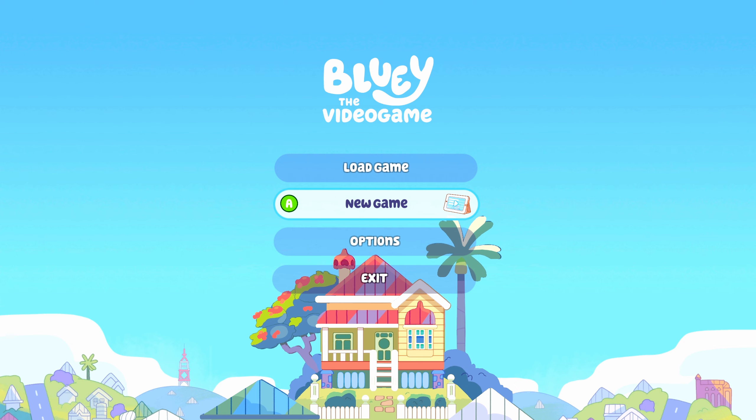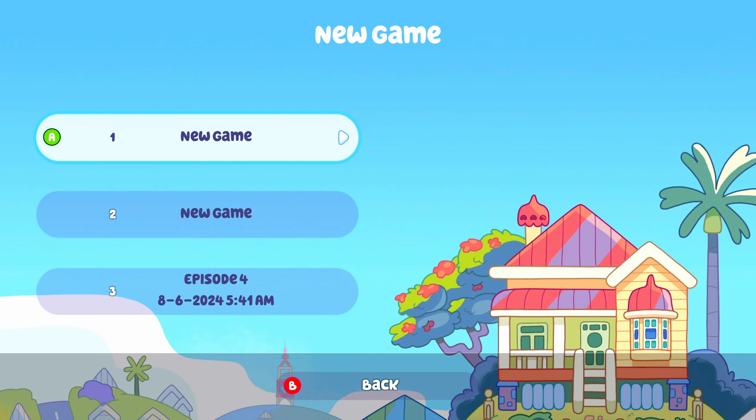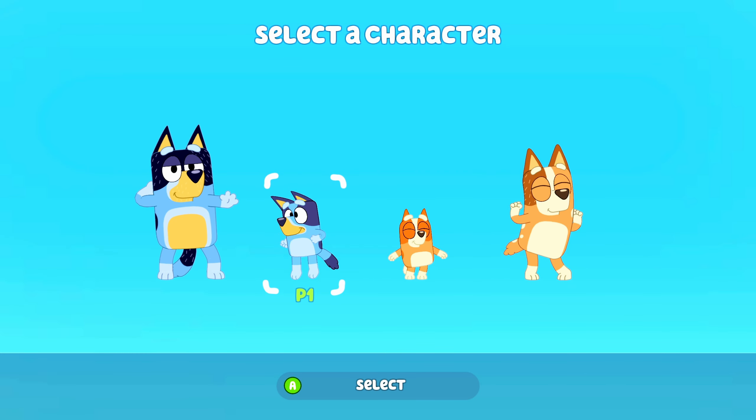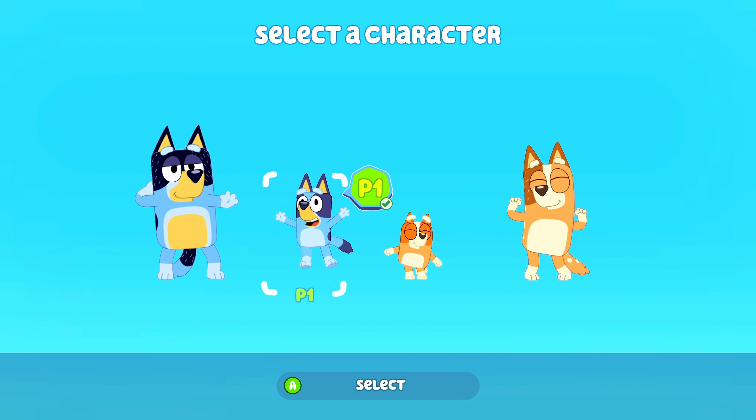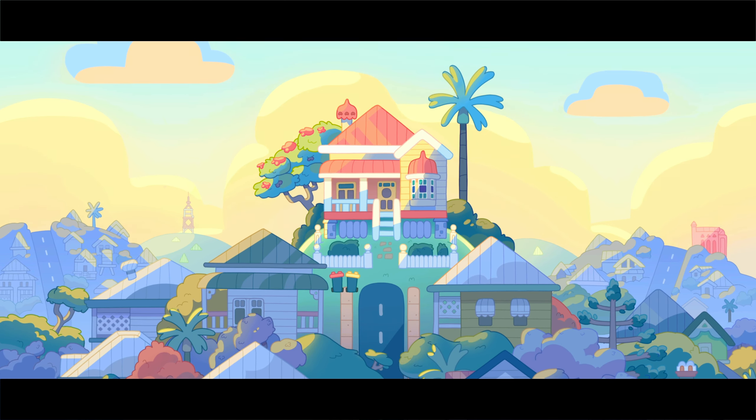Before we start a new game, I want to point out that if you've already done the weekly video on this game, which covered the first seven achievements, you can continue from that point. Just briefly skim through this first part of the video to make sure you haven't missed anything. Now I'm going to start a brand new game and choose Bluey as my character. I'm playing on controller this time rather than mouse and keyboard.